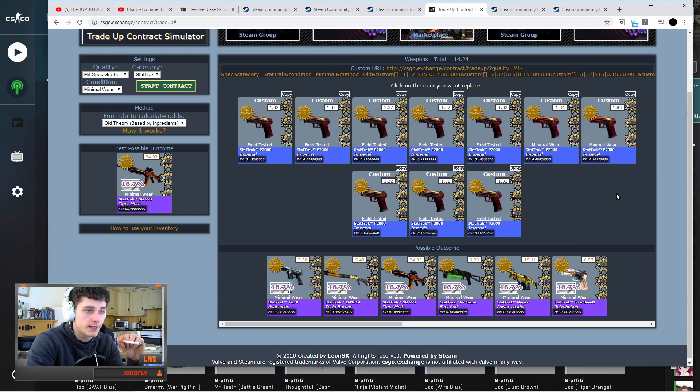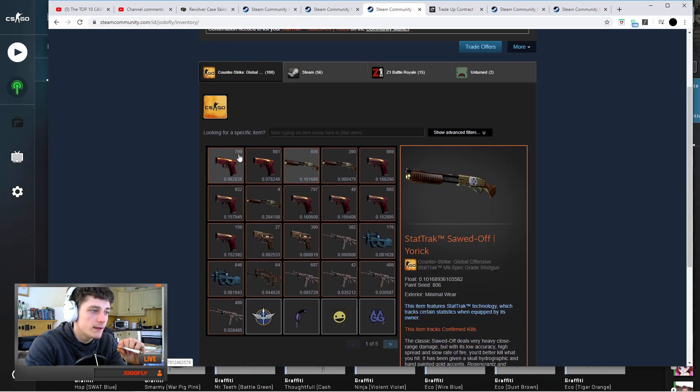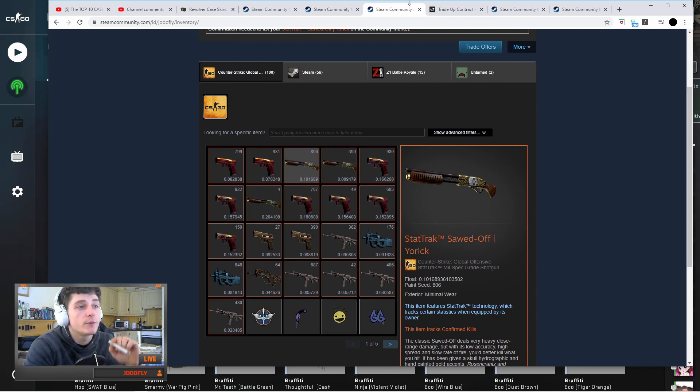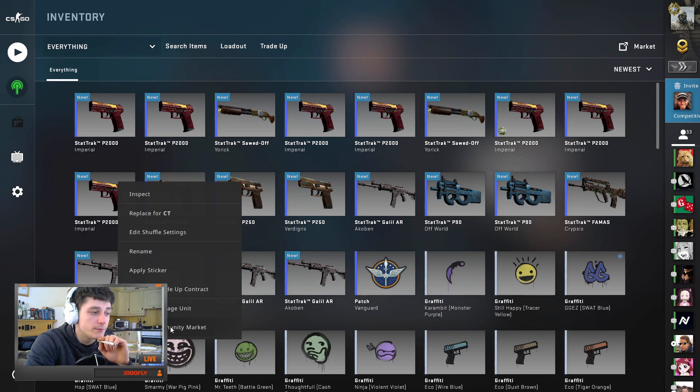We're using field tested and minimum wear. I'm using four minimum wears in this one — you can get away with two if you have low floats. Let's jump straight into this — the P2000 Imperials.